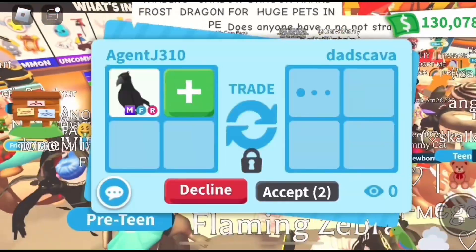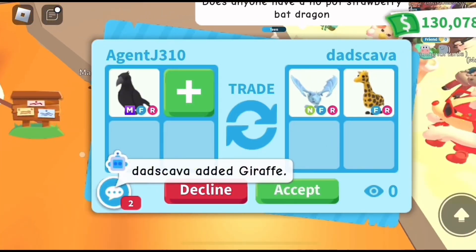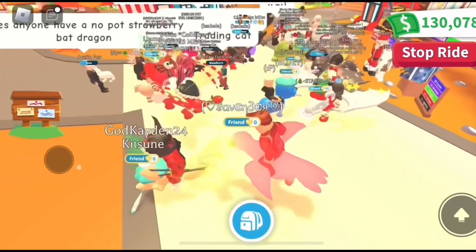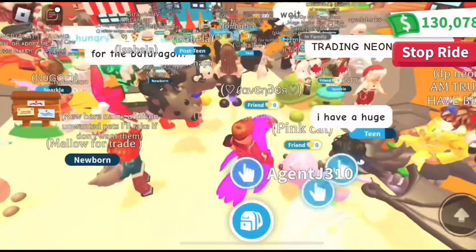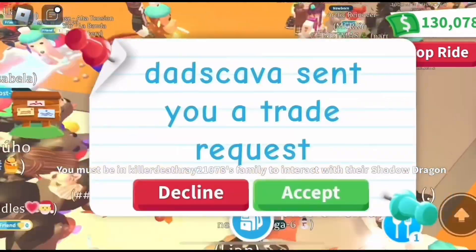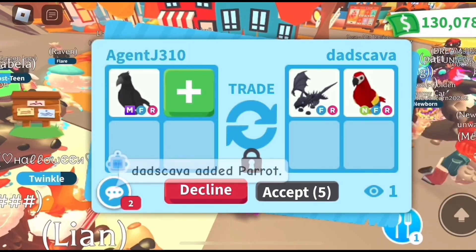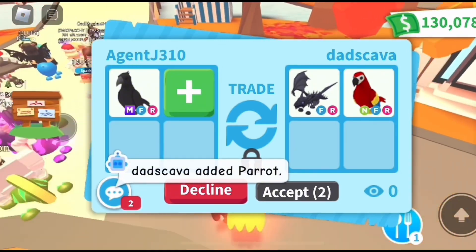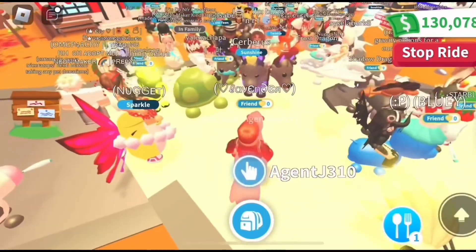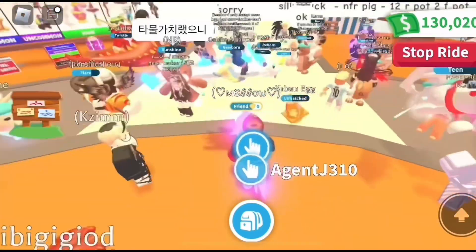Let's see a couple offers for the mega fly ride crow. First offer is a neon frost dragon and a giraffe — really good offer, but I think we can do a little bit better. A mega crow is a very good high-tier mega legendary that's very sought after and gets really good overpays. He's offering again — a shadow dragon and a neon parrot, practically the same value just different pets. I'm gonna pass and hop on the mega unicorn we just got in the neon fly ride crow trade.